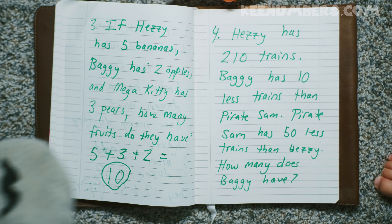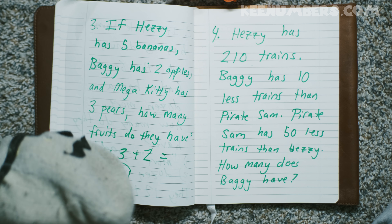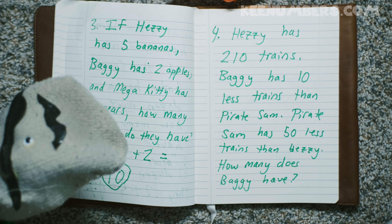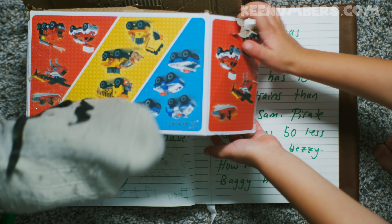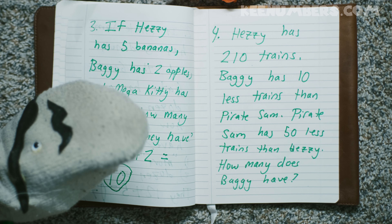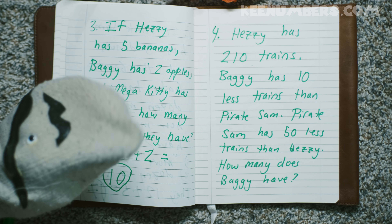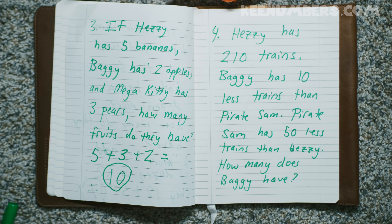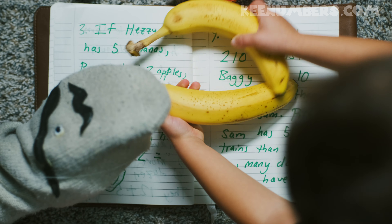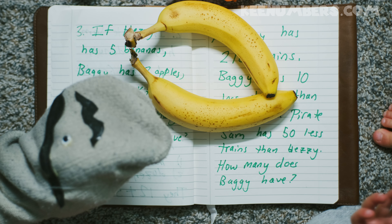Now it's time for my problem. Hezzy has two hundred ten trains. Baggy has ten less trains — that sounds like subtraction. Yar har har! And Pirate Sam — Baggy has less than Pirate Sam, he has ten less than Pirate Sam. Pirate Sam has fifty less trains than Hezzy. How many does Baggy have? Hezzy has two hundred ten trains, Baggy has ten less trains than Pirate Sam, and Pirate Sam has fifty less trains than Hezzy. How many does Baggy have?